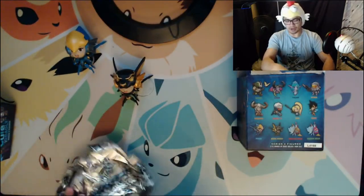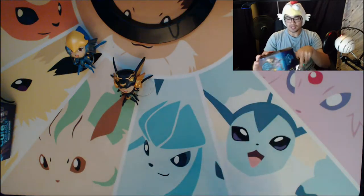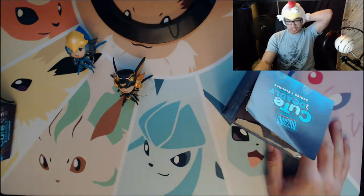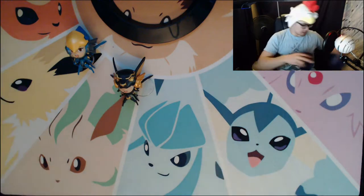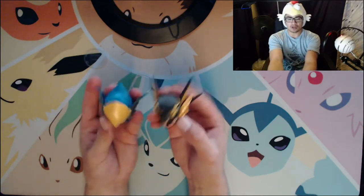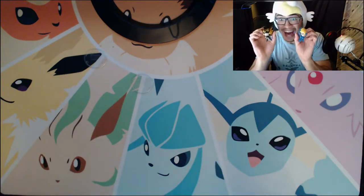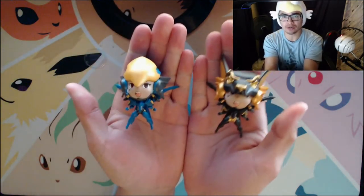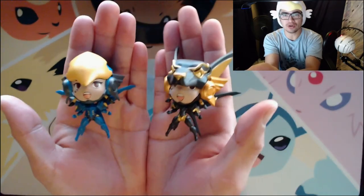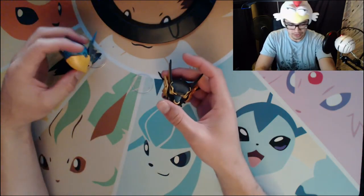It's all good though, I can't complain — out of four boxes we got two that we don't have, so that's good. Now we're only looking for maybe two more. I'm happy with the two we got. We got the Anubis head one and the normal Pharah. Look at that — how could you not like these? They're freaking sweet!